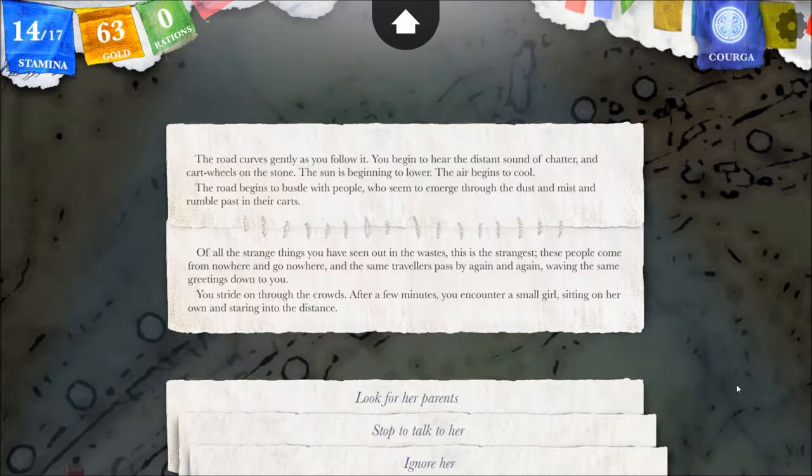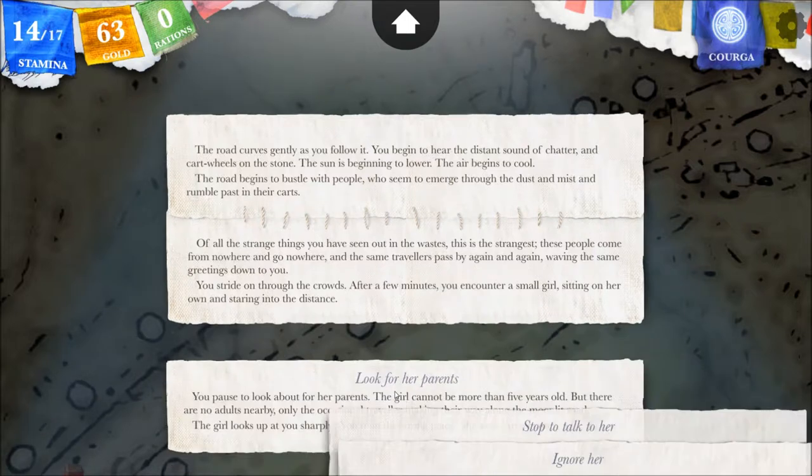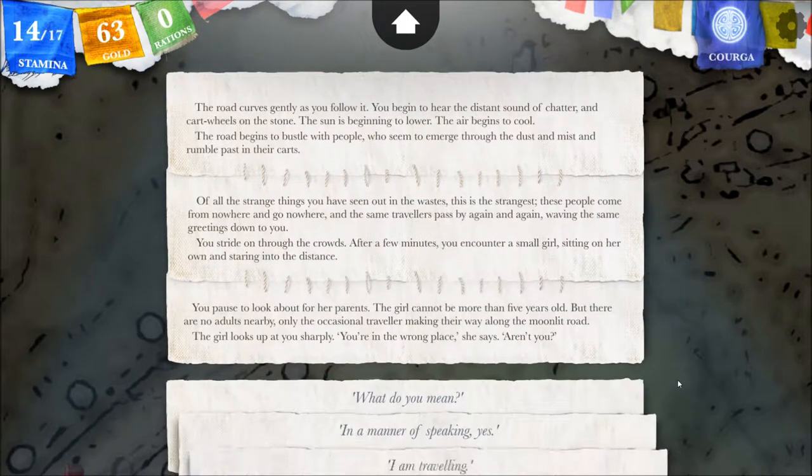Of all the strange things you have seen out in the waste, this is the strangest — these people come from nowhere and go nowhere, and the same travelers pass by again and again, waving the same greetings. You stride on. After a few minutes you encounter a small girl sitting on her own, staring into the distance. You pause to look about for her parents. The girl cannot be more than five years old, but there are no adults nearby, only occasional travelers on the moonlit road. The girl looks up at you sharply. 'You're in the wrong place, aren't you?'